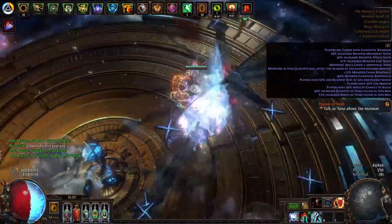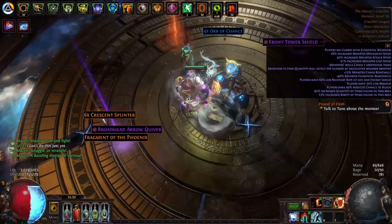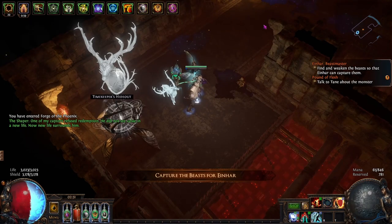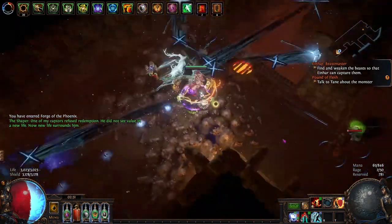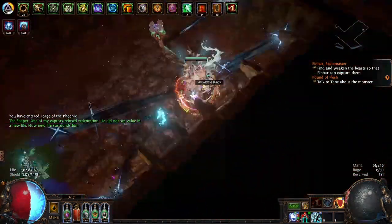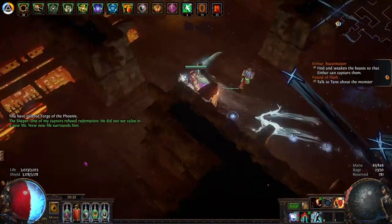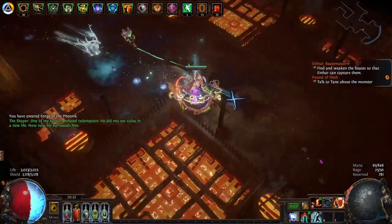I rolled the maps to have about 80% quantity, and was rolling the invitations to have the same, but it's actually pretty rare to get an invitation to roll that high, as they don't have chisels to bump up the base quantity by an extra 20%. So in the end, I rolled them to have about 65% quantity.